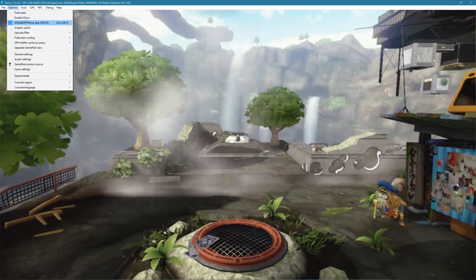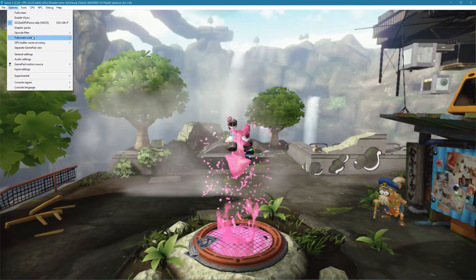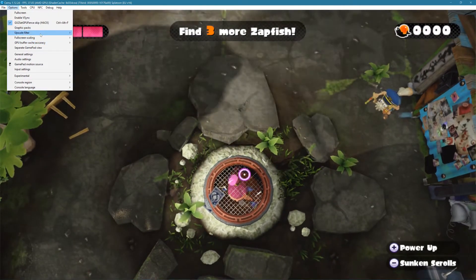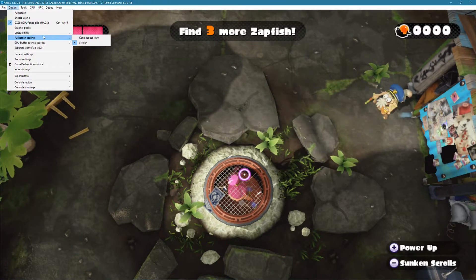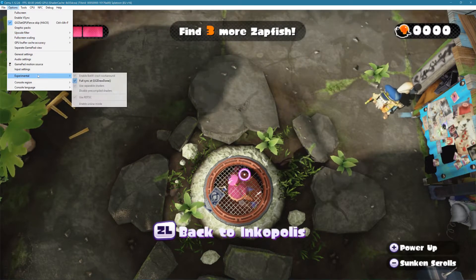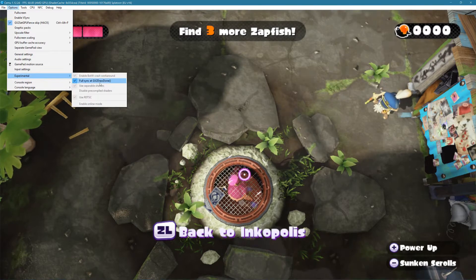I'll show you guys the settings I'm using. I've Vsync enabled, and for cache hacks it's set to low. Not using any graphics pack, and upscale filtering is enabled.